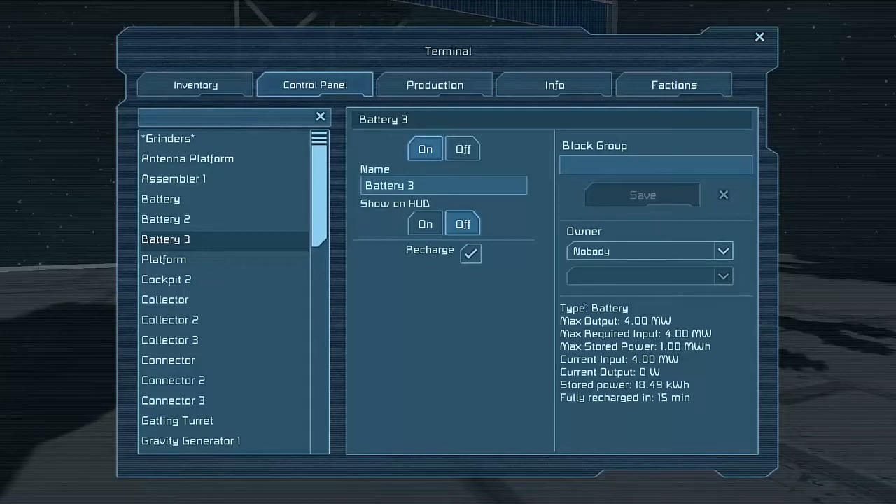It's got a type listed — I believe you can rename it but I don't think you can change the type. The fact that they've got a type in here may mean they have different types of batteries in the future, because you wouldn't put a type field without having multiple things. You have the max output of 4 MW, max input required of 4 MW, and the max stored power is 1 MW per hour.